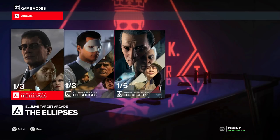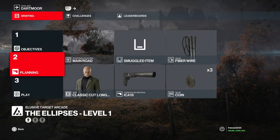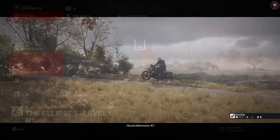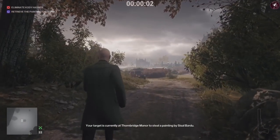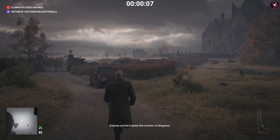Basically how this works: you'll have three elusive targets back to back, working in an escalation-type manner. You'll get a complication and it'll progressively get more difficult as the levels move on. It's not random — complications are consistent. For level one we have the Collector elusive target, and the specific complication is you have to hide all bodies, dead or unconscious. That includes accidents and poison kills, so we have to rule those out unless we hide the bodies afterward.